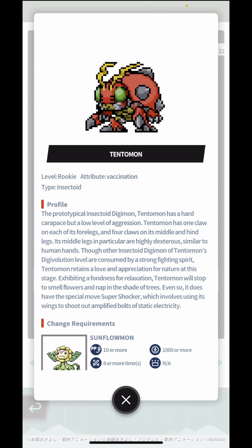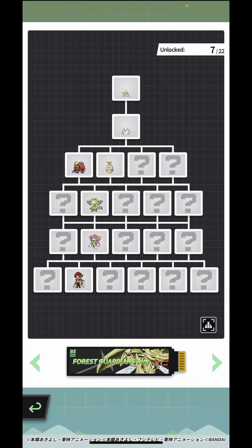This is Tentomon's profile: the prototypical insectoid Digimon. Tentomon has a hard carapace but a low level of aggression. It has one claw on each of its four legs and four claws on its middle and hind legs, with middle legs that are highly dexterous, similar to human hands. Though other insectoid Digimon of Tentomon's Digivolution line are consumed by a strong fighting spirit, Tentomon retains a love and appreciation for nature, exhibiting a fondness for relaxation — stopping to smell flowers and nap in the shade of trees. Its special move is Super Shocker, which uses its wings to shoot out amplified bolts of static electricity.